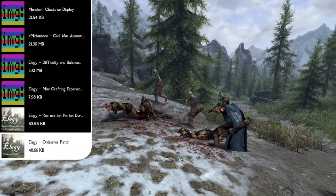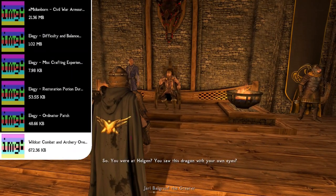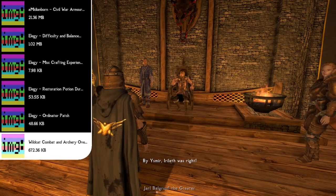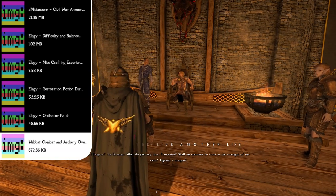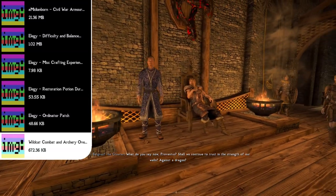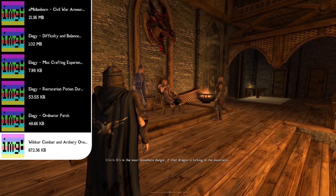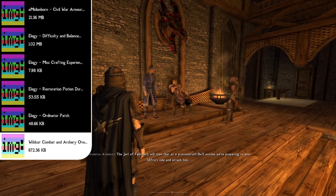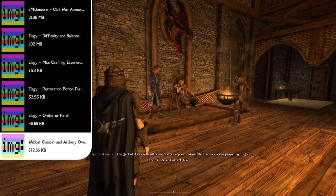We're not stopping there with difficulty — next we have a difficulty bundle called Wildcat Combat and Archery Overhaul. This mod includes Wildcat Combat of Skyrim, the Refined Movement mod, Mortal Enemies SE, and Realistic AI Detection. For archery changes you have the Proper Aiming mod, Simply Faster Arrows and Bolts, Auto Equip Best Arrows, and No BS AI Projectile Dodge. I've always used Wildcat in my difficulty mods, and the fact that they added it to a mod pack with a complete archery overhaul makes it 10 times better.